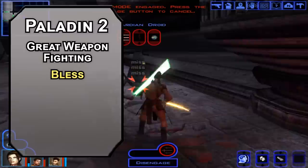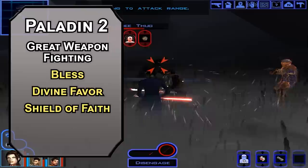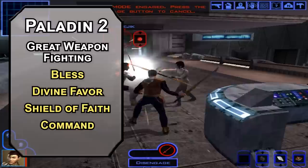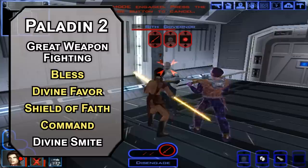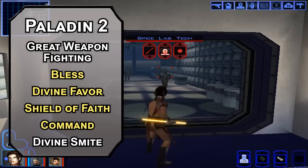A double-bladed scimitar deals two D4 slashing damage and can make a bonus action attack that deals a D4 of slashing damage. Great Weapon Fighting means you're super likely to get threes and fours — middling but very consistent damage. You also get paladin spells. Bless gives three creatures a D4 to add to attack rolls and saving throws for up to a minute. Divine Favor adds a D4 of radiant damage to weapon attacks for up to a minute. Shield of Faith adds two to a creature's AC. Command forces a wisdom saving throw — failing that, they perform a simple task, a basic mind trick. Divine Smite lets you add two D8 radiant damage to a melee attack. I'd recommend using Divine Favor for now if you want a lightsaber, as Divine Smite burns through slots faster.